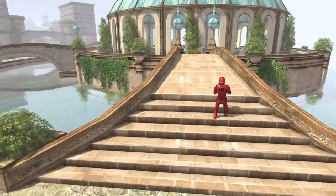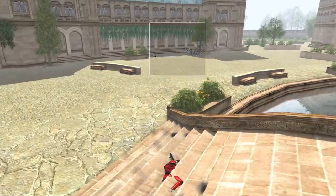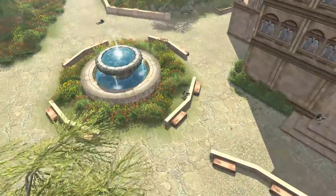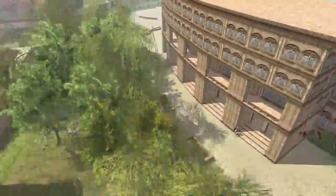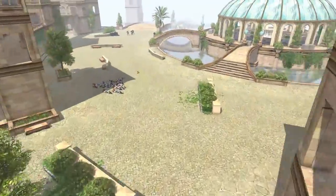This Sith Trooper boarding the bridge here to go to the other side gets caught out by the Stormtroopers, and that's the end of the Sith Troopers. Yikes! Sand Troopers still out here. Golden Boys over here — they've lost a couple more troopers, it seems.